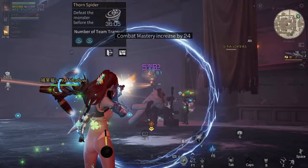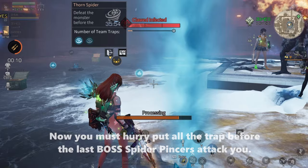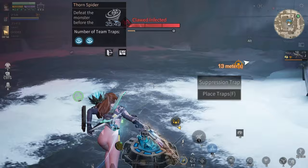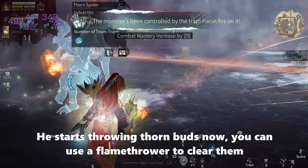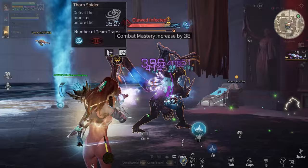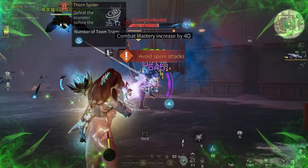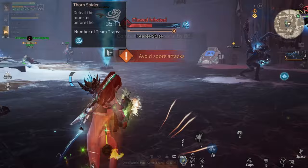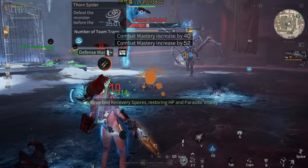Now you must hurry and put all the traps before the last boss, Spider Vincers, attacks you. If you have 4 ultimates, you can get 4 traps. He starts throwing thorn birds now — you can use a flame tower to kill them. Keep shooting while he's trapped. Keep shooting his bubble weakness. You can use your weapon skill as well. Avoid his thorn birds and keep the pressure up.